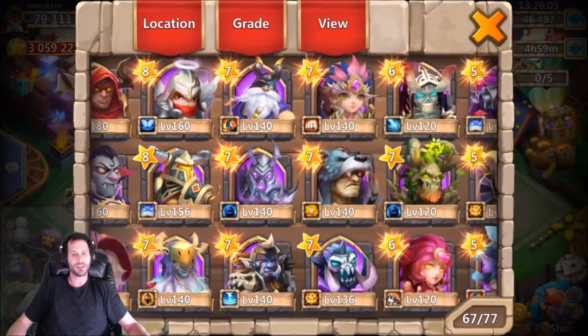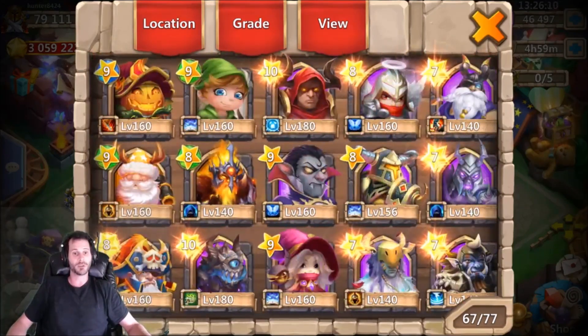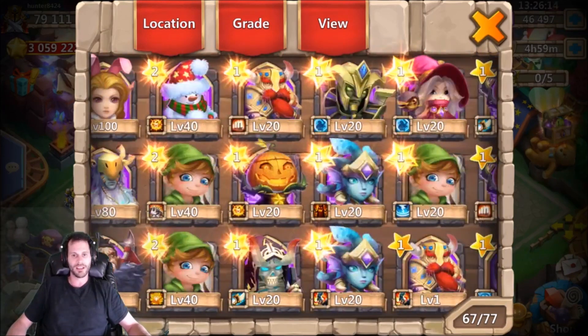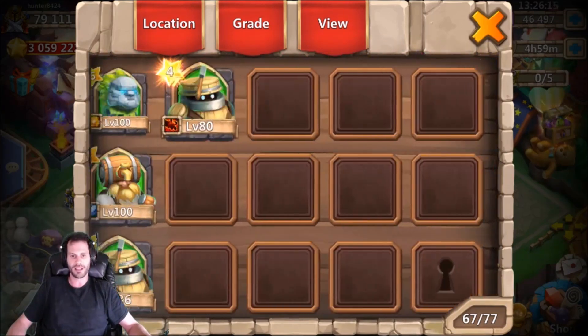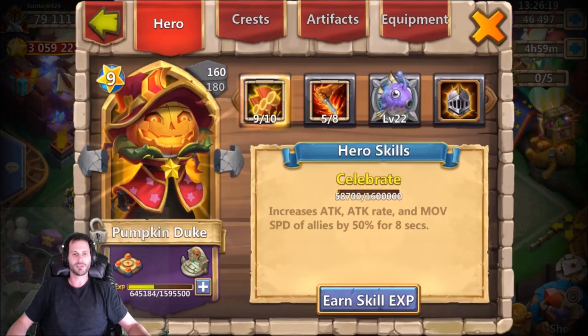He sent me a message and said he really just wants me to roll only heroes and wants the goods. From the looks of it, he really needs Anubis — that's what we really want on this account to give it a nice boost. Other than that, there's all kinds of legends that we need.